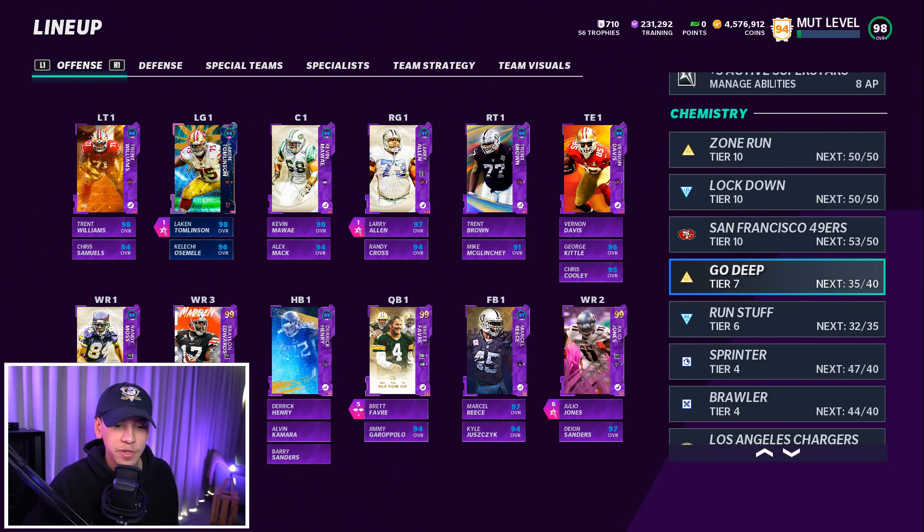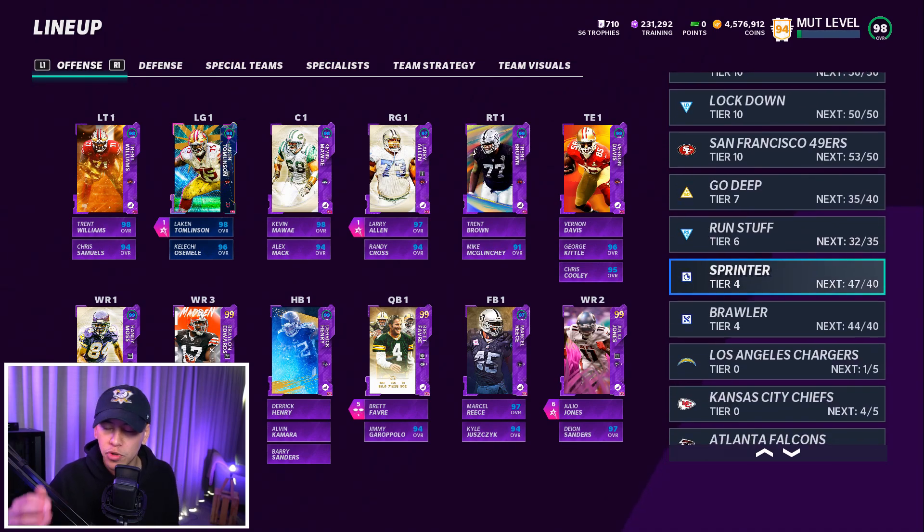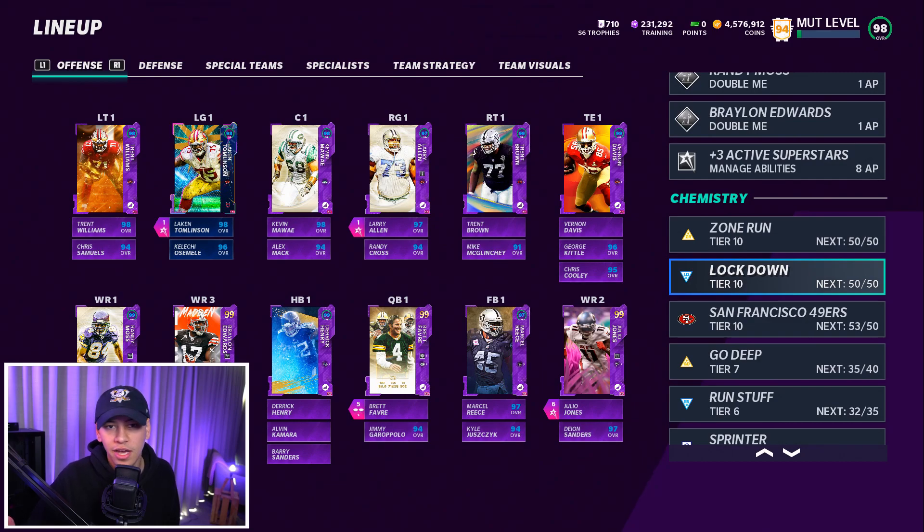For chemistries, Go Deep is what you want — you get better throw power for the gunslinger and better deep route running, good for Cobb and Shockey to help them meet route running thresholds. Sprinter gives all your guys plus-two speed — if you need extra players to hit 40-out-of-40, grab some cheap elites with the chemistry. On defense, Lockdown is the way to go — better coverage, better zone, better man, all the above. For a budget team you want to give your guys the best possible chance to make plays.